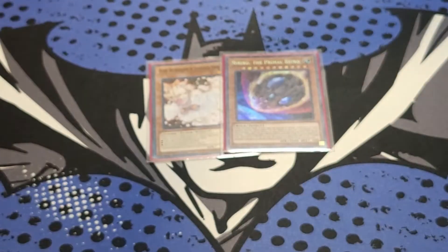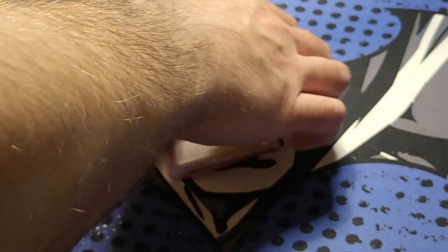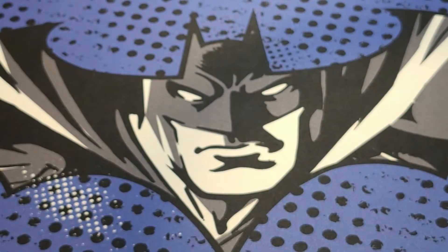And then we got our Crossout Designator targets — Nibiru and Ash. We actually side a couple more, so you'll see that in the side.